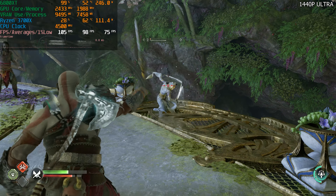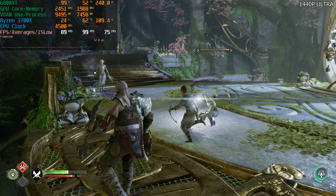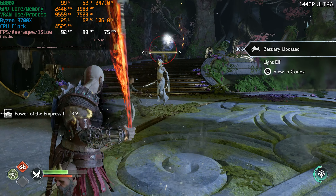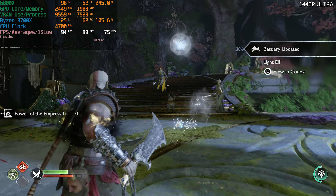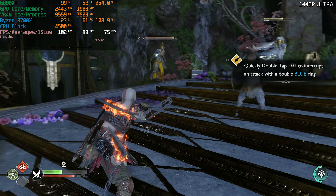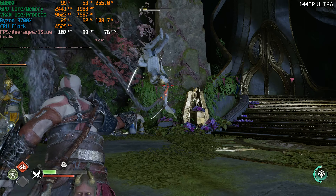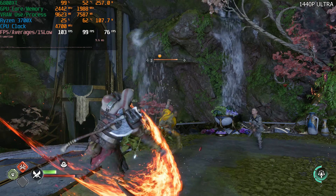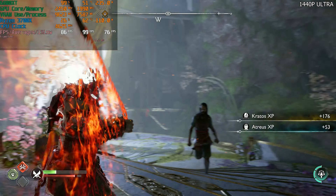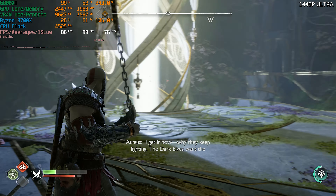At 1440p ultra graphical preset, we're having a pretty good high refresh rate experience — averaging 96fps with 74fps 1% lows. We have really nice frame times and really nice 1% lows. The game feels extremely smooth to play. They did a great job with this port — though it has had some issues, like DLSS frame generation not working at launch, but that doesn't impact the 6800 XT. This feels excellent to play. But this is Alfheim — what about Svartalheim? Let's jump in and check out frame generation.